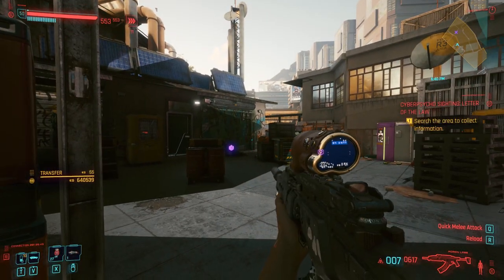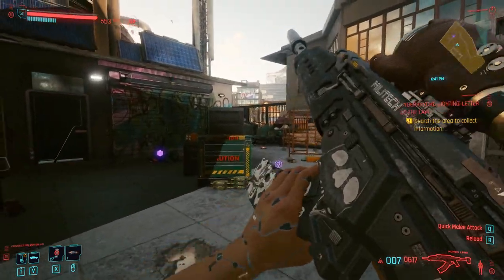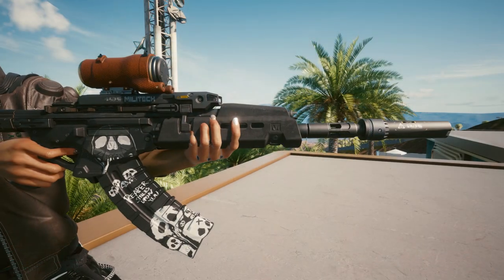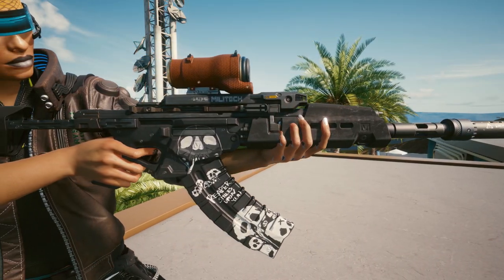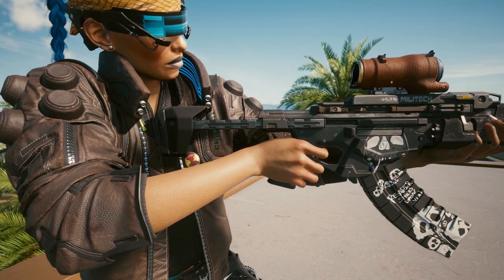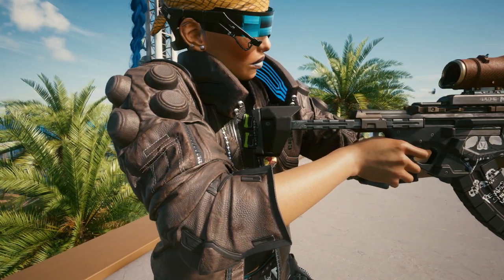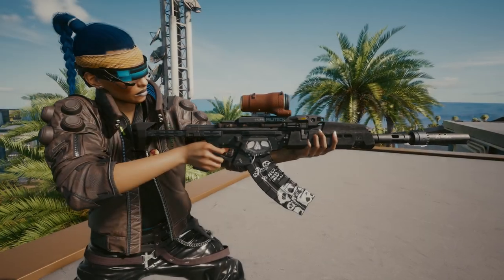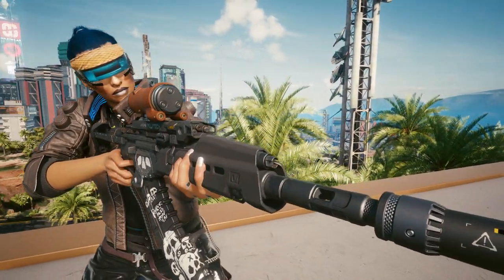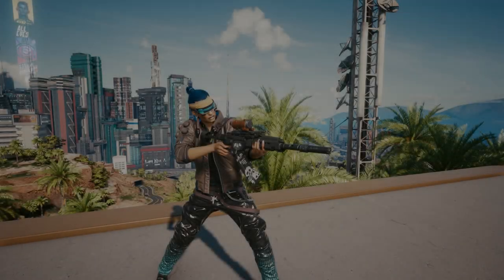Hey guys, I'm Fast Fingers and welcome to this tutorial today where I show you how to get the Moron Lab assault rifle. Stick around and stay tuned and I'll show you exactly where to get it from. As you can see it has the skull graphics on the side in white, a real fast reload speed — you can make that faster with perks and things.